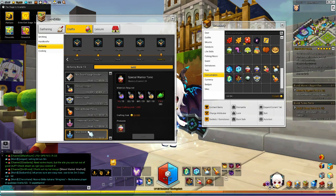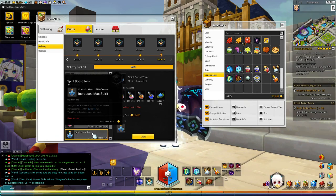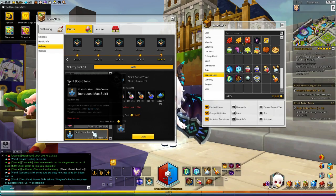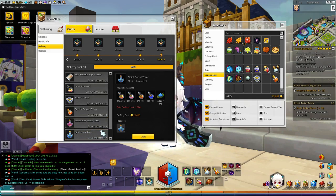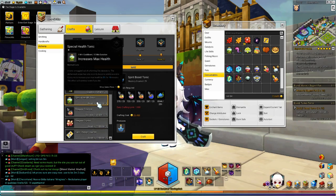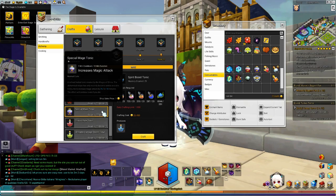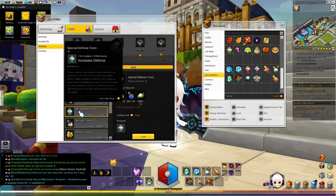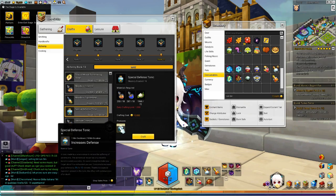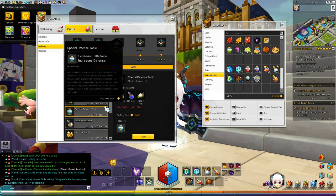Another item I would recommend is the spirit boost — a decent way to dish out extra damage, but it takes up your offensive consumable slot. I did not craft it because I need to save materials for something else. There's also the special defense tonic as a defensive buff — I craft it, you get 2 per craft at about 5k each. It gives extra defense and can help prevent getting one-shot.